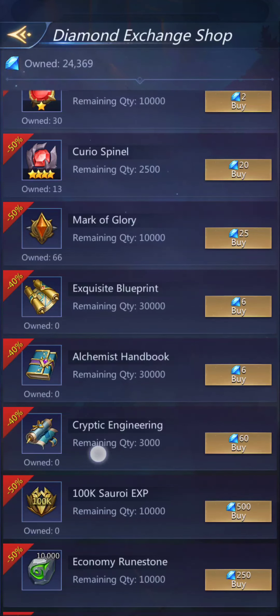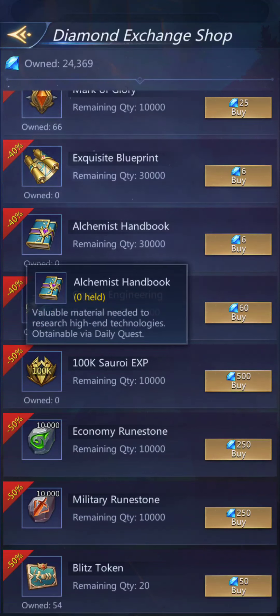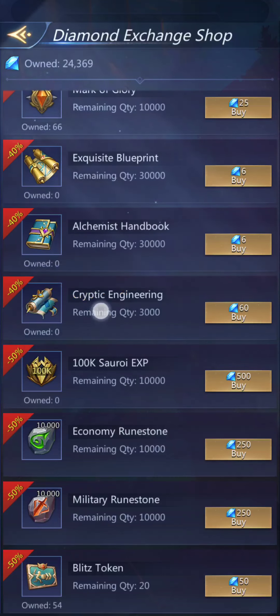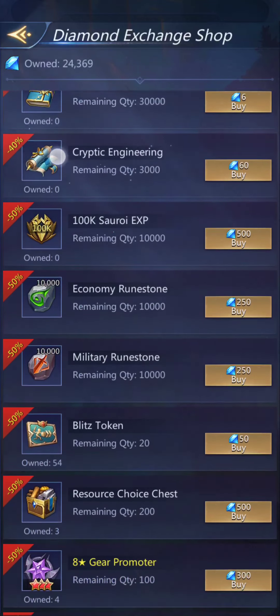Curio mark, glory — excuse me, it's been a busy day — exquisite blueprints for upgrading buildings past level 30, so it's going to be a while before I need to worry about those. Alchemist handbook is for high-end technologies, again stuff you can't even touch until your research is around level 30. Cryptic engineering is for level 35 buildings — even longer until I have to worry about that.